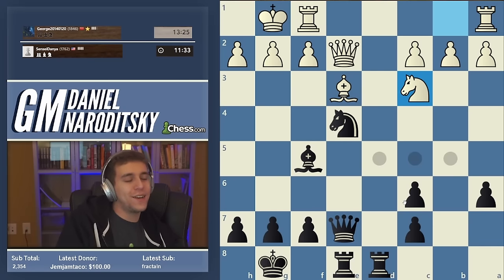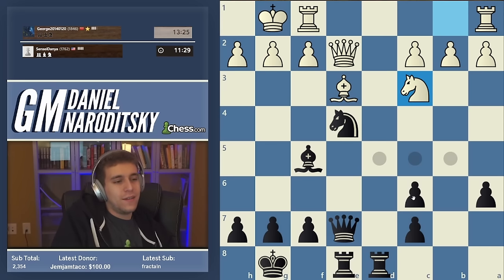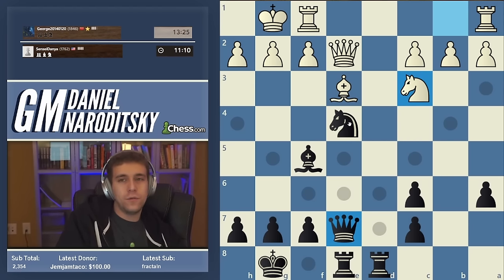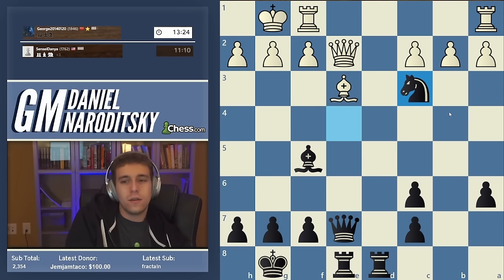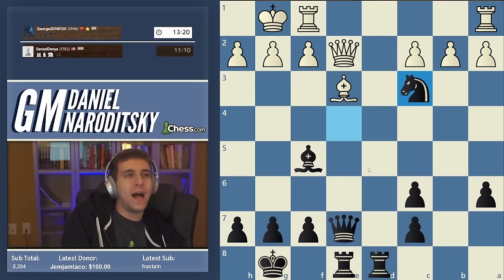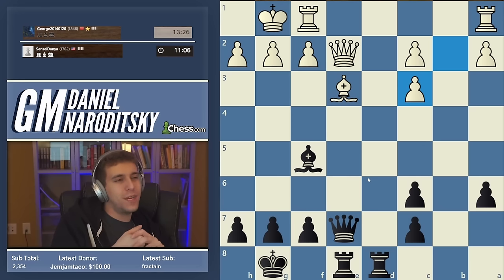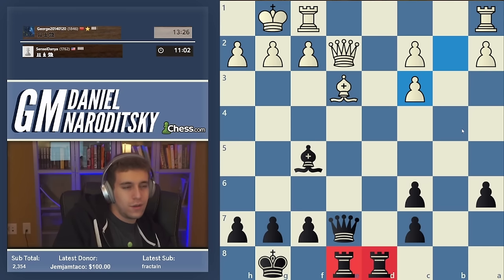It's 2:47 a.m., feeling adventurous - late night yolo. Knight c3 - our opponent quite wisely declines the sacrifice and offers us a trade of knights, which is going to lead to an incredibly symmetrical position. There's not much we can do. You have to play the board rather than manufacturing chances out of nowhere. I've found that if you play objectively you will get your chances even if the position looks totally dry. The most sensible thing to do is to trade knights.